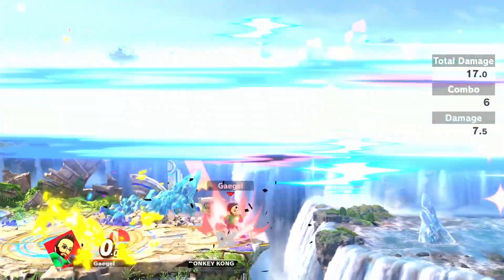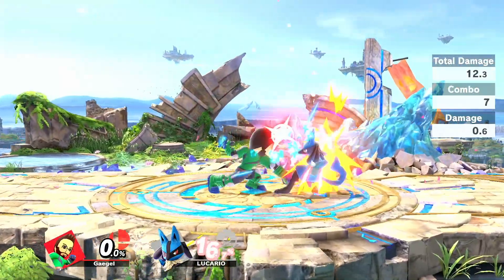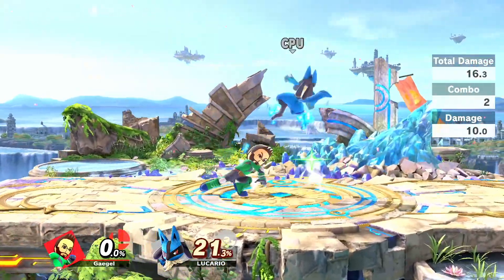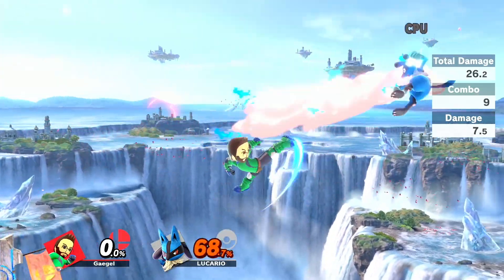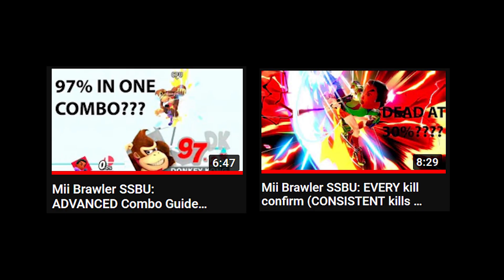The same goes for air combo starters. Especially low level Brawlers often autopilot when landing a weak neutral air at any percent and simply follow up with a jab or forward tilt. Instead, try going for a down tilt or up tilt combo next time. If you don't know what exactly to do, I recommend checking out my combo guide and my video about kill confirms. Getting everything out of combo starters and recognizing kill confirms is the single most important skill to learn as a Brawler main.